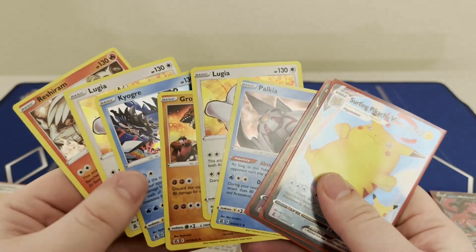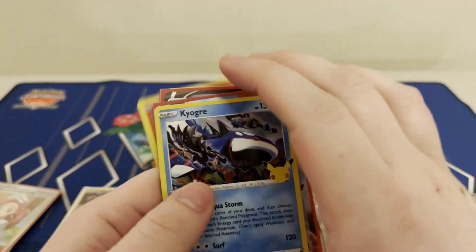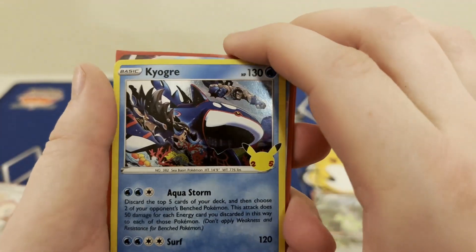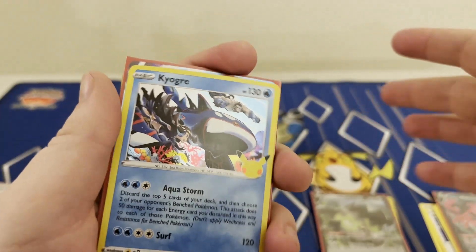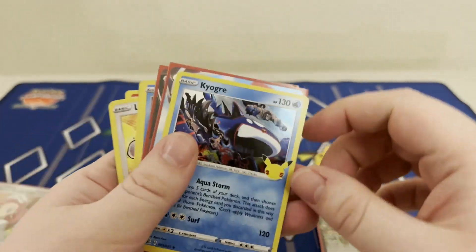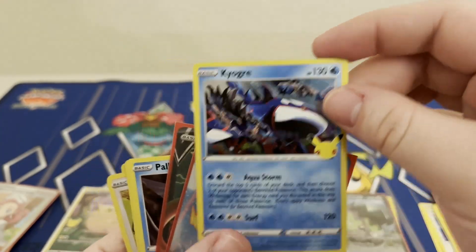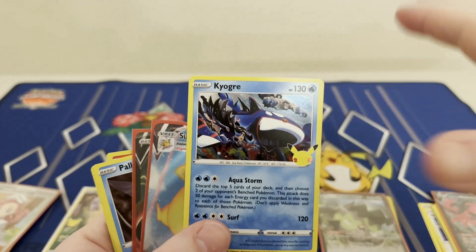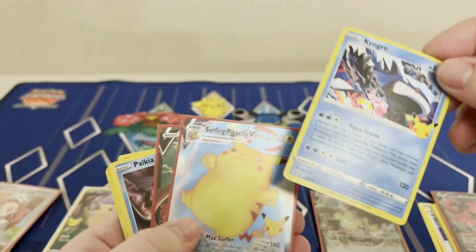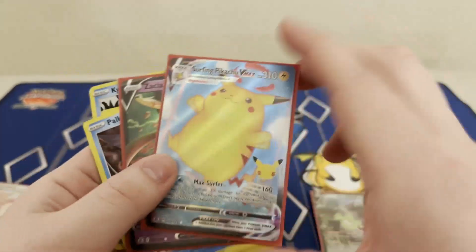Two more Celebrations packs — standard affair so far. The Kyogre is pretty sick. Some people play this in Lost Box because you could put a bunch of energy into the deck and then your deck was really small, so you could snipe for a bunch of damage. But I preferred to play the Raichu variant because you can charge that up and hit multiple times — you don't have to worry about recycling energy.